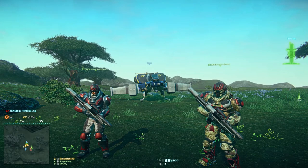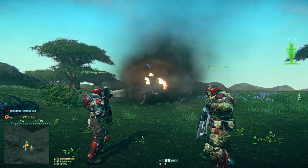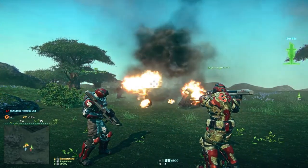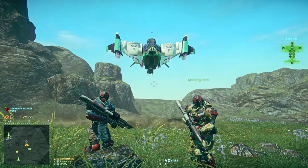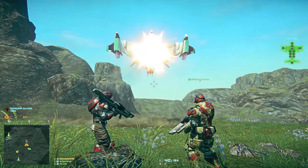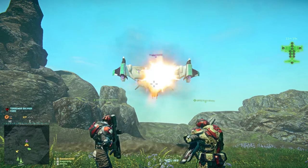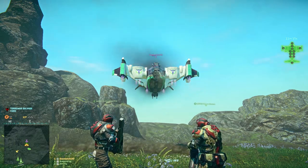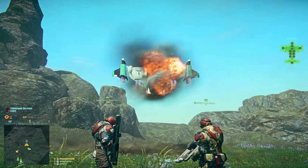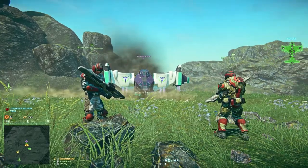Now it's time to test the ASP-30 Grounder on a Reaver. As you can see, 7 rockets makes it start burning, but to be completely sure, you need to put an 8th rocket into it.